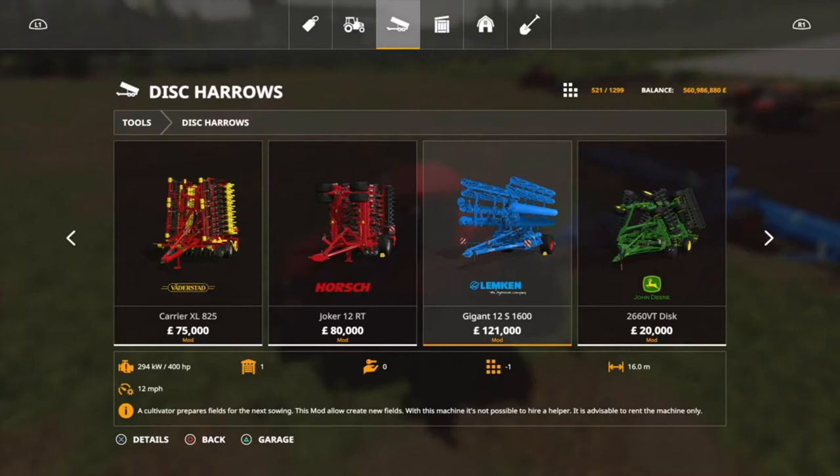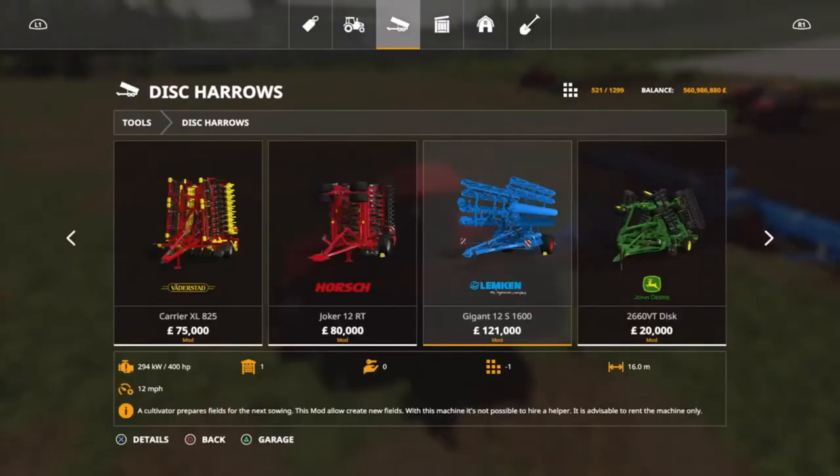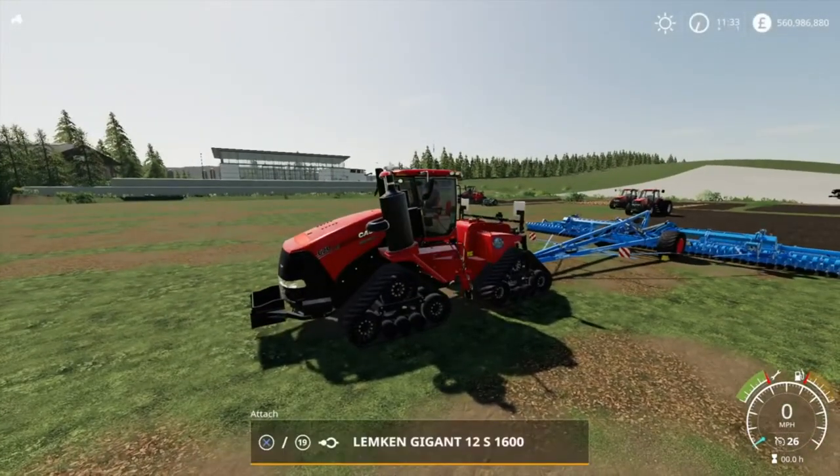This one here has the same specs and horsepower requirements, but you can use it to create fields. At the bottom it says it's advisable to rent this machine, as you can hire workers for it - six grand initially, 1.2k per game day, and 2.5k per operating hour. This is a more expensive one, but if money is no option and you don't mind creating your fields yourself, this is the one. You don't need a plow - you can just cultivate it and either seed with a normal seeder or use a direct drill seeder.